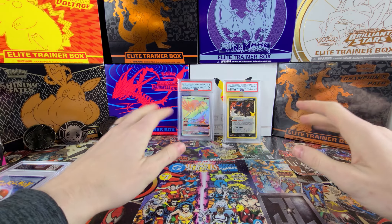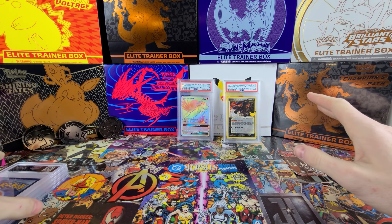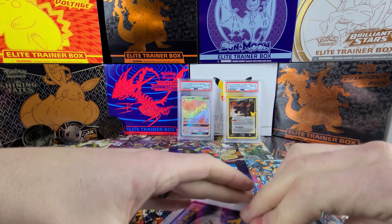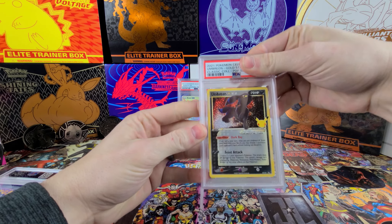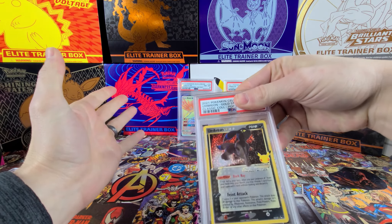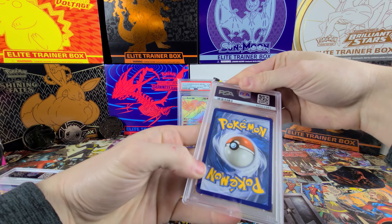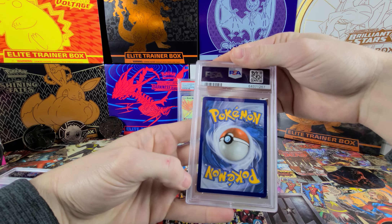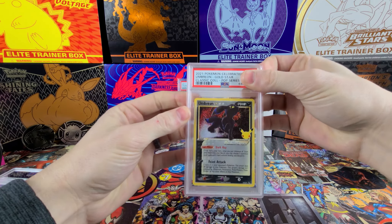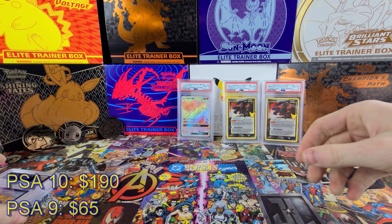Here's another Umbreon Gold Star — sent in a second one just to try to get a 10, and I already got one. I'm super stoked. Hopefully this one does the same — I actually think this one looks a lot better than the other one. It's been a while since I've done a PSA reveal. Double 10s! Yes! Can't beat that.